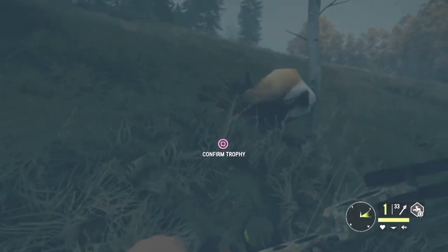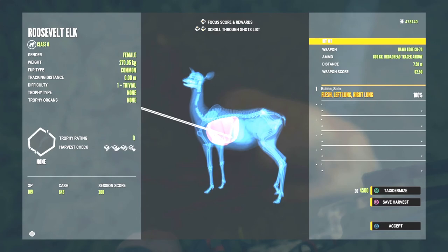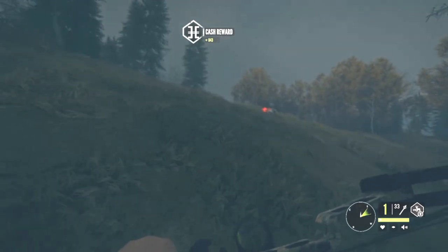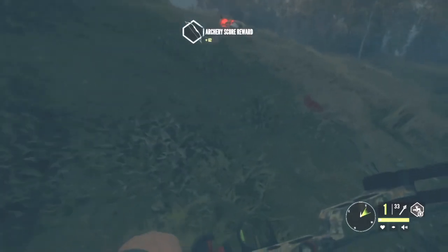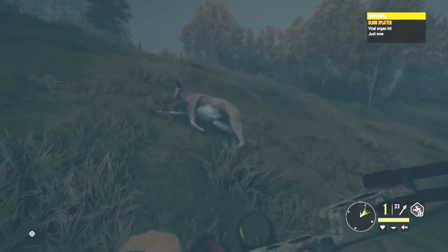So here's the female Roosevelt elk. I wouldn't have normally shot her either, except for the fact that I have to get three from a ground blind. Anyway, good shot on her — left lung, right lung, great penetration. It was a super short shot, 7.9 meters. She was basically knocking on the blind door. And obviously it got vital. Look at that — vital organs hit. And it sure didn't get far.